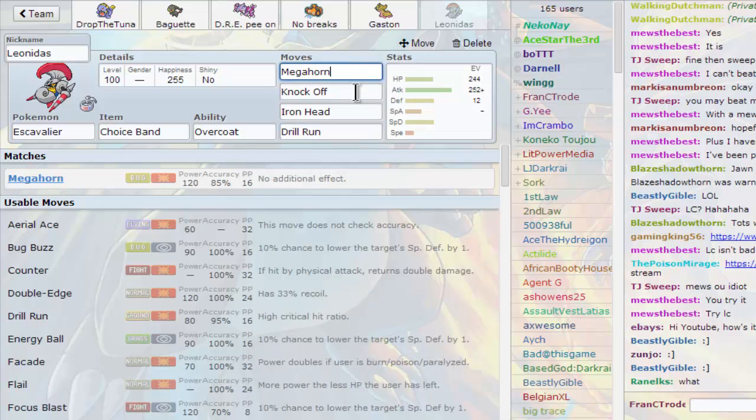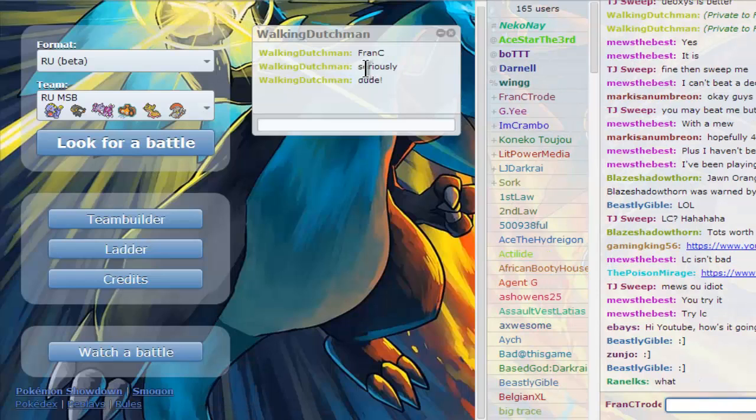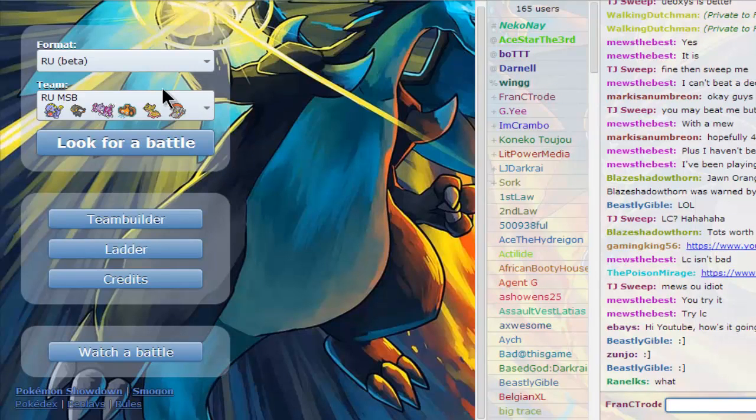Yeah, Megahorn and Knock Off are there for Cresselia. Cresselia gets scary — we are scared of Cresselia, everyone's scared of Cresselia. Yeah, even in OU. Let's go and search for a battle, shall we?